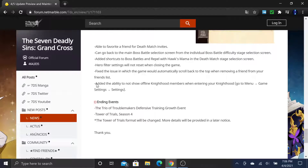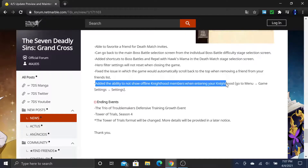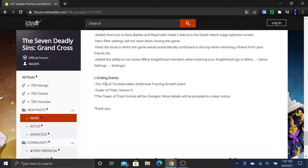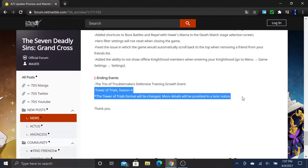Added the ability to hide offline knighthood members when entering your knighthood — go to menu, game settings, then settings. Also, the Tower of Trios Troublemaker Defense Training growth event is currently active, so make sure to do that before the maintenance to get all the rewards. Not much, but it's still free.